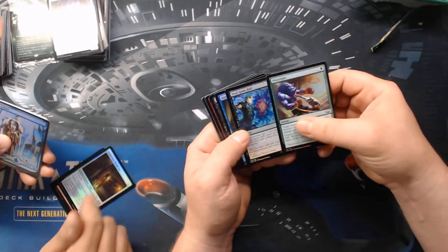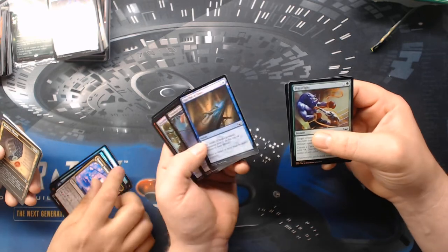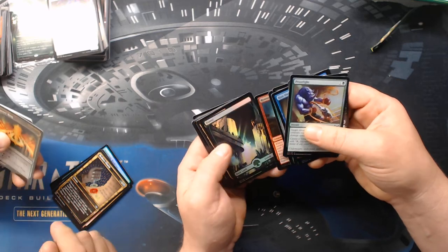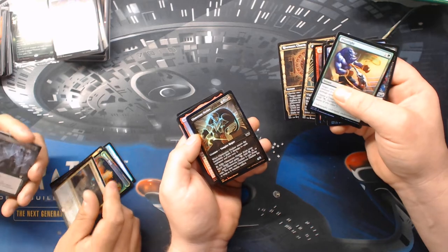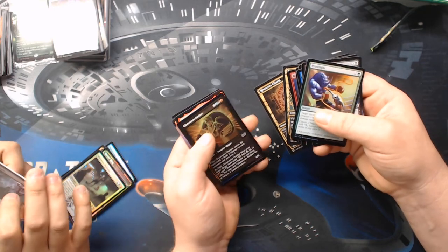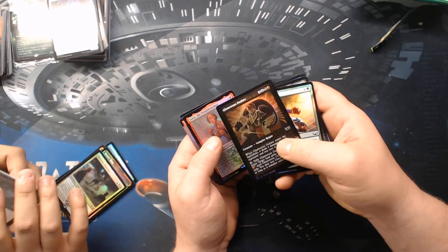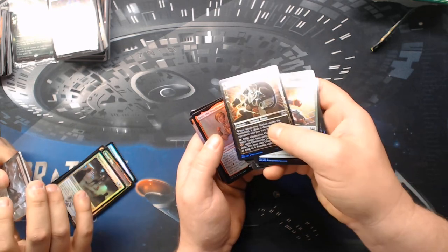Suspicious Bookcase — that's a reprint. Run Out of Town. The Brokers treatment and the alternate. Foil Racer's Ring, Glamorous Outlaw — gilded! Wizards, this is the new standard — everything you do, every treatment you do has to measure up against that.